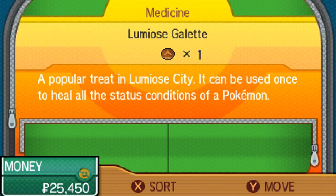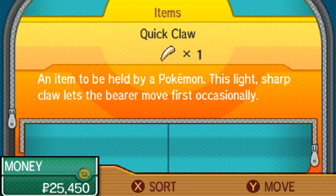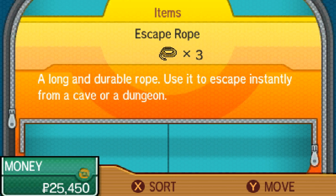With the Lumio Skelet, a popular treat in Lumio City, it can be used once to heal all the status conditions of a Pokemon. That's really good. We have an escape route, repel, and Quick Claw - an item to be held by a Pokemon. This light, sharp claw lets its bearer move first occasionally. I think we want to give that to Charco. Alright, so now you are holding a Quick Claw.